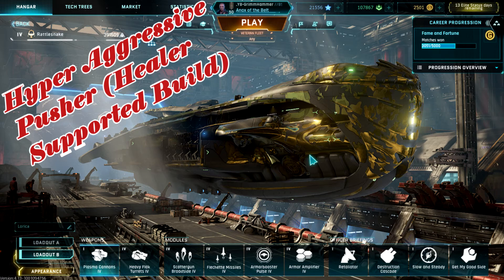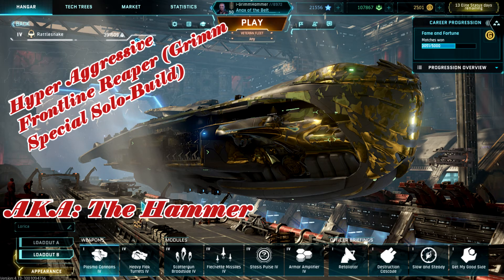Now we're going to take a look at the hyper aggressive pusher healer-supportive build. This is when you're playing with your squad and the guys are going to support you through the battle. We run heavy flack as your secondary for up-close sustained damage, scatter broadsides because with retaliator the cooldown is almost nearly instantaneous, flechette for close-range burst damage, armor booster pulse for your healer who stays with you as you push through the front line, armor amp as usual, retaliator, destruction cascade — with the scattergun broadside you're constantly triggering destruction cascade for more damage — slow and steady for armor amp, and get on my good side.